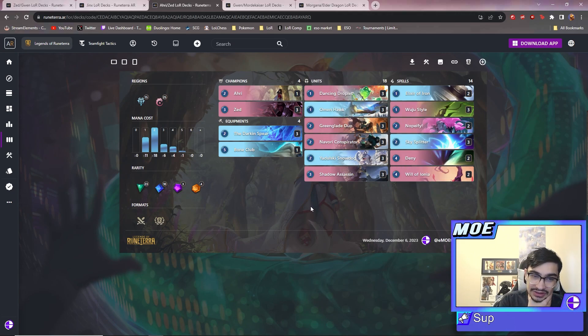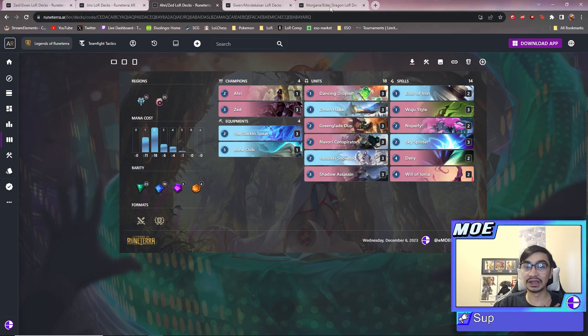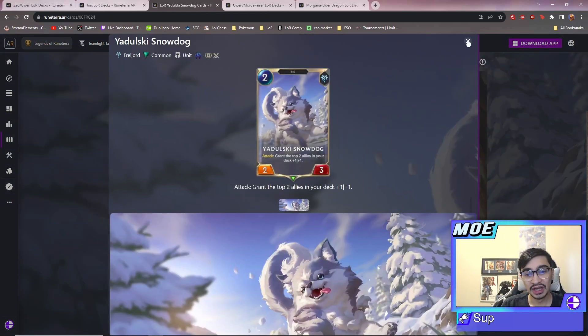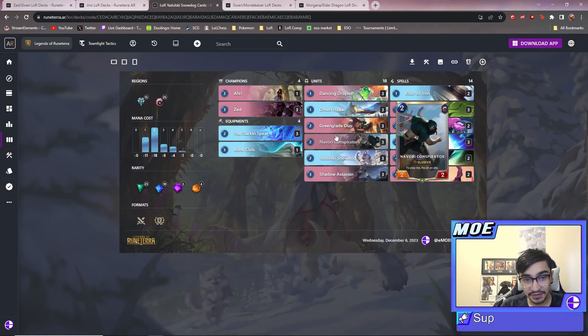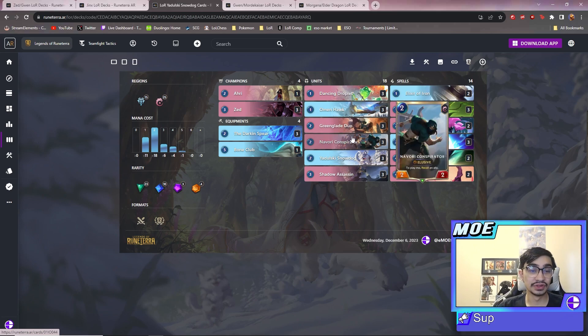Now let's get into the cool new decks. The first one kind of goes along with the other two - it hasn't really seen the light in a very long time. It has the same aggro concept but plays the elusive keyword, so it's really hard for opponents to deal with if they're playing good old-fashioned Noxus Shadow Isles midrange or greedy control. This deck should be very good into those greedy control decks, especially with the addition of Omen Dog.